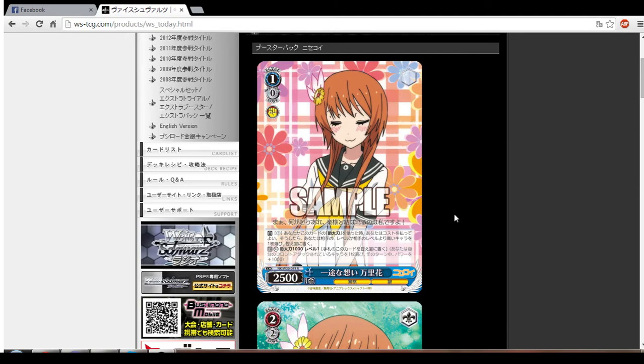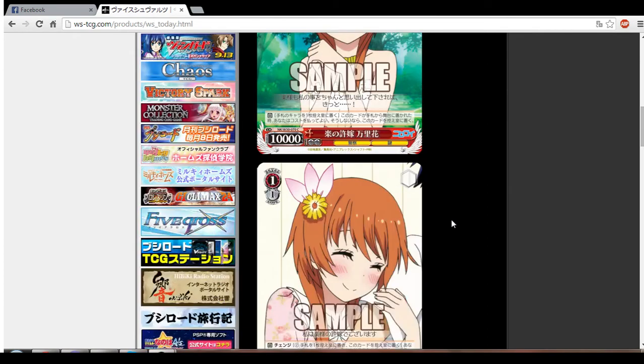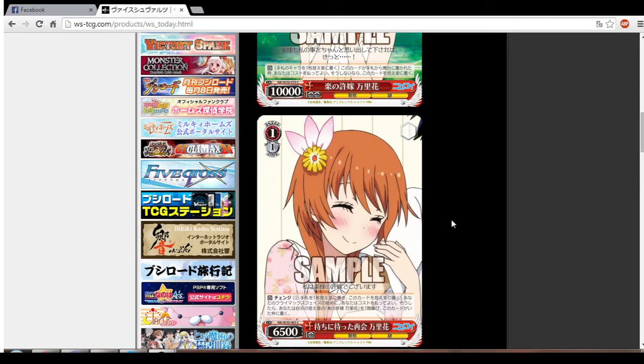Next we have a 2-2 Marika. It's a 10k base — that's a common. When this card is played from hand to stage, you have to ditch a character card from your hand to the waiting room. If you don't, this card goes to the waiting room. So it is a 2-2 10k — there has to be a demerit for that, but you just have to ditch a card from hand. It's not that bad, but you don't want to mine your hand. Instead, you probably want to use the change effect. The 1-1 change is a 6-5 base — basically pay 2, ditch a card from hand, put this card in the waiting room, and bring out that level 2 character where this card was.